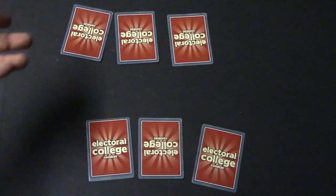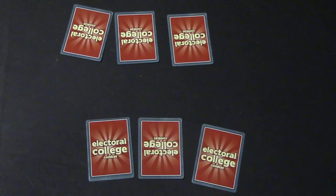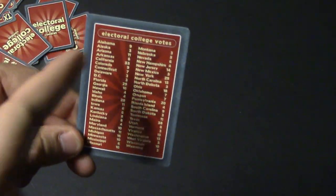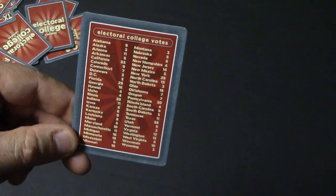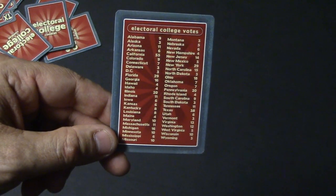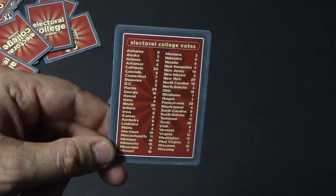At the very end of the game each player has three cards. You pick out the state with the highest electoral count and the lowest, set them aside, then play as normal. After that, everybody counts up all their cards — there's a reference card with all the electoral values — and whoever has 270 or more points wins the game. That's Electoral College Combat.